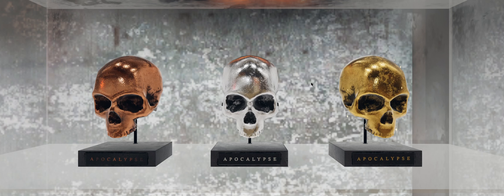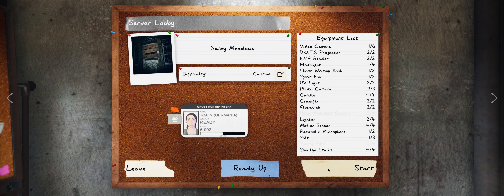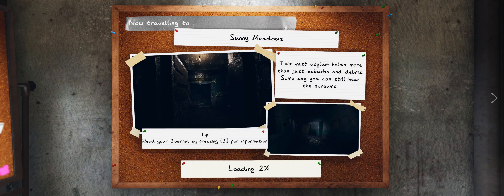Hello everyone and welcome back. In order to get that trophy on the right, you have to do Sunny Meadows on 24x. You have to do all the objectives and get a ghost picture as well. I already did it, but this is the road to 24x, and here we are in snail mode. Take a look at the equipment and prepare accordingly before starting the investigation.